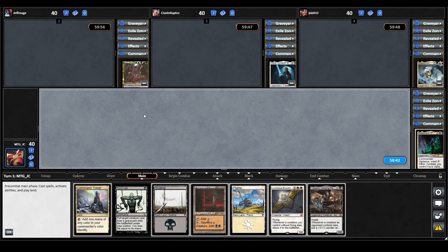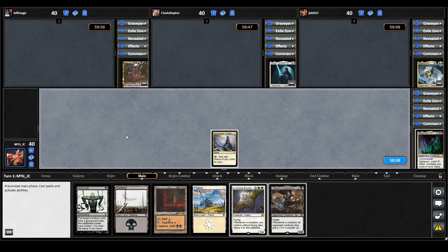We draw Yeheni Undying Partisan for turn — that's quite a good draw. So let's just play our Command Tower for turn and pass it to our opponents.